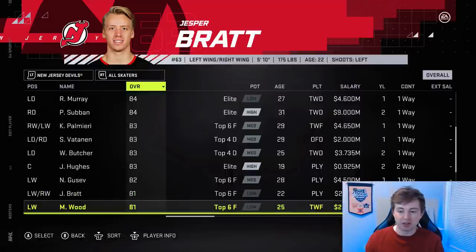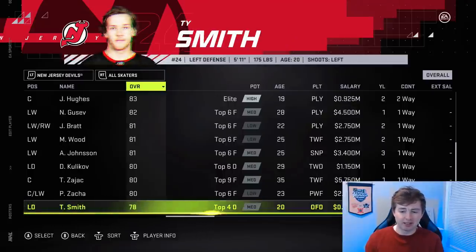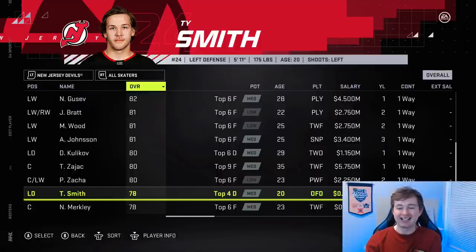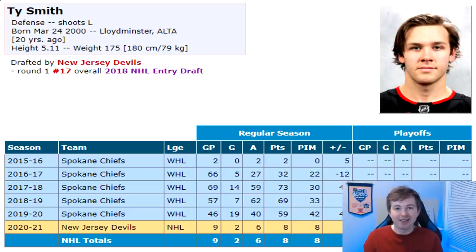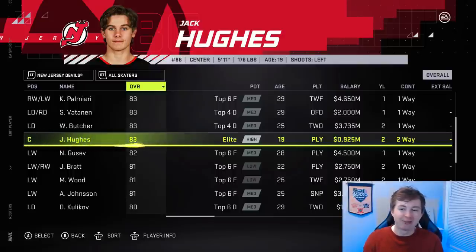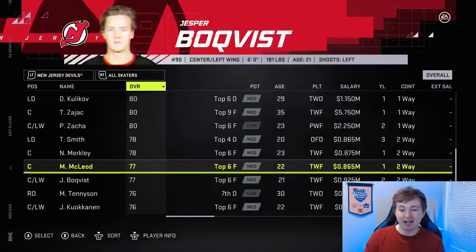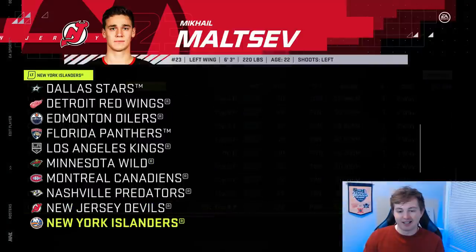Jesper Bratt should have higher than low top six — I think medium would be good. Miles Wood got a plus two from 79 to 81. Kulikov got a plus one to 80. Ty Smith is now 78, so they gave him a plus one. Ty Smith in nine games has eight points; Jack Hughes in nine games has eight points — the exact same point total. Only Jack Hughes is in his sophomore year after being drafted first overall, and Ty Smith is a rookie defenseman. Jack Hughes gets plus three even though he's already an 80 — Ty Smith gets a plus one. That makes no sense to me. McLeod got a plus two from 75 to 77.